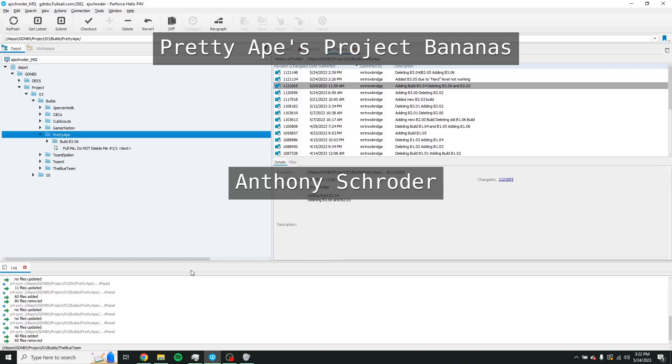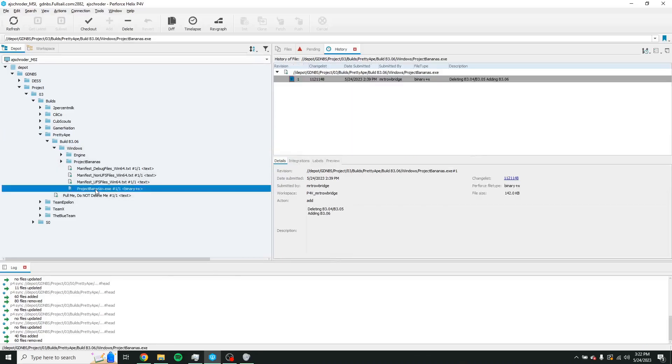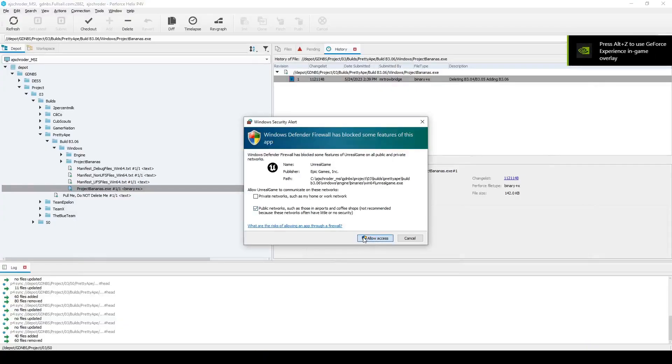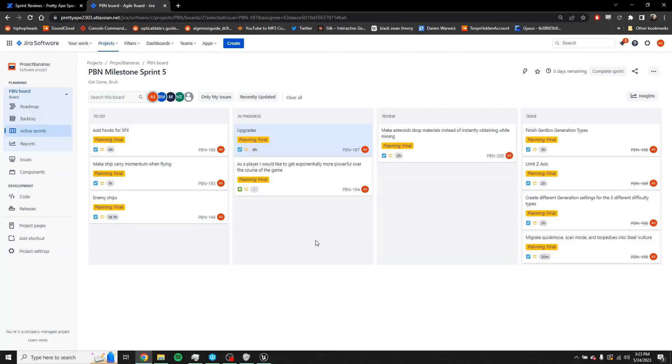Hello, my name is Anthony Schroeder and I'm on Team Pretty Ape here to do my sprint review video for the end of game design balancing. I'll go ahead and open our latest build, build 3.06, and we'll get started. Now we can head on over to my Jira. Everything from in-progress forward is things I've been working on this sprint — we'll start from the top of done and go down.